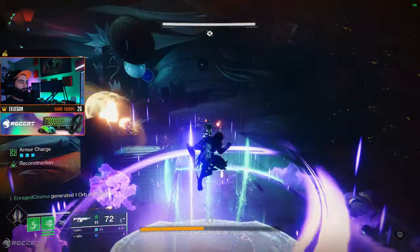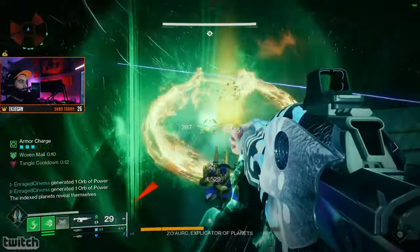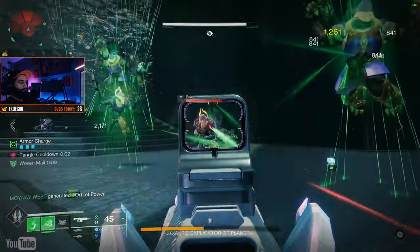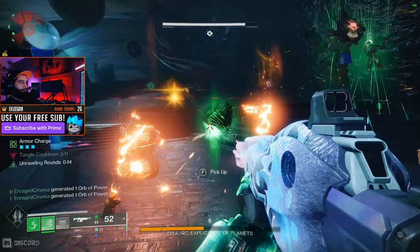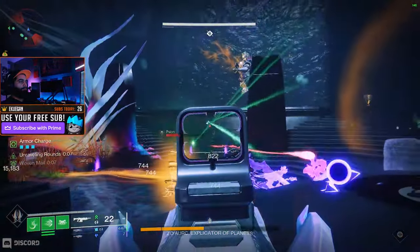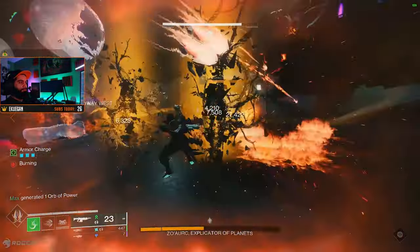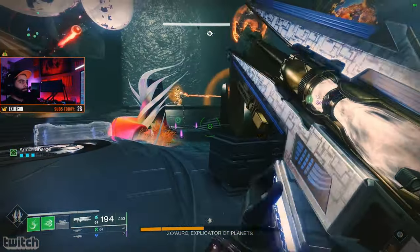Regarding heals, you have three formats. First is having 100% Recovery — since Strand doesn't have many healing options, getting into cover and letting your health come back quickly is important. Second, when a Tangle is destroyed it sends out two to three pulsing waves that replenish your health if you're nearby.